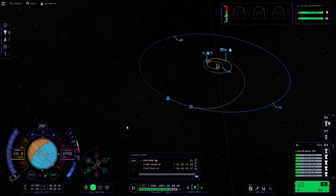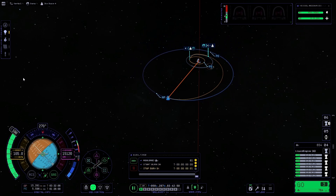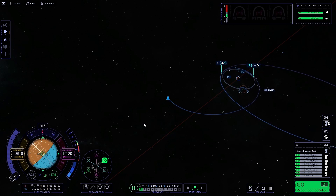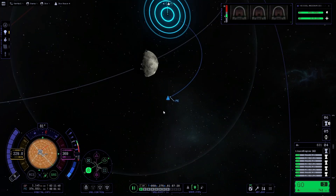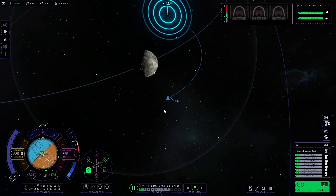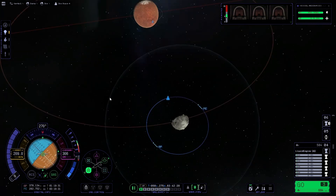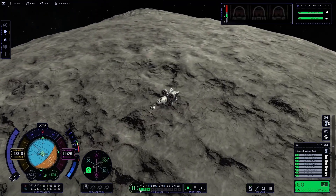That looks good enough. We'll dial it in here. We're actually in a crash trajectory there, so we'll adjust that. Okay, almost went too far, but we are here at our periapsis of our Ike encounter. We will do a retrograde burn, and then we'll aim to land on the light side of Ike — this can be a little easier with the terrain. As you will see, Ike is not very flat; very mountainous.